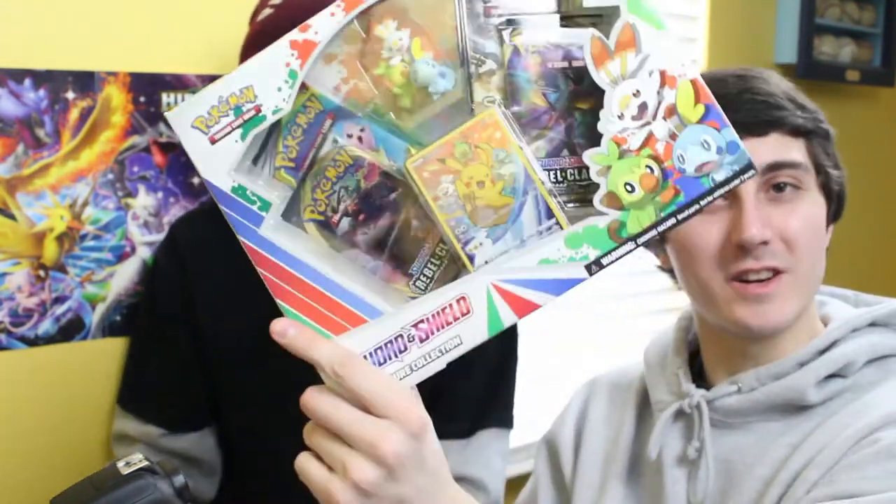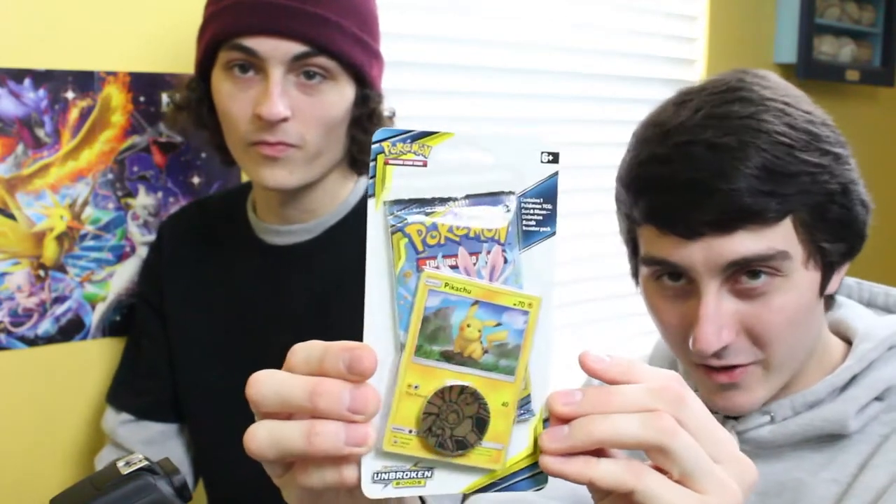What's going on guys? It's Abides Pokemon here, back with another Pokemon card opening. Today we have this bad boy right here: the Sword and Shield figure collection featuring Rebel Clash, which just released this past week on Friday. We also have a single Unbroken Bonds check lane blister that we found just laying around at Walmart — it was the only one they had. And we got a Rebel Clash 3-pack blister.